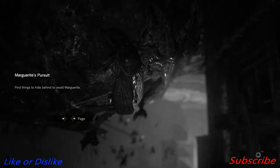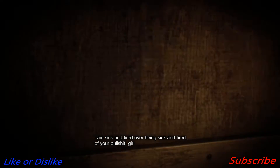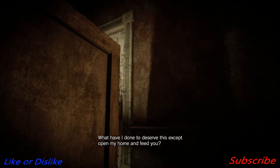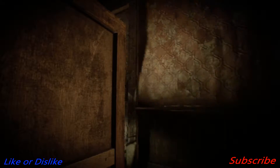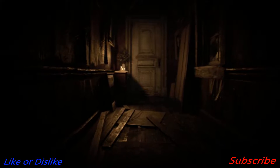Okay, find things to hide behind to avoid Marguerite — crazy old lady. How do I crouch? It's C — okay. I am sick and tired, sick and tired of your bullshit. I need to hide behind this box. I hate sneaking around.